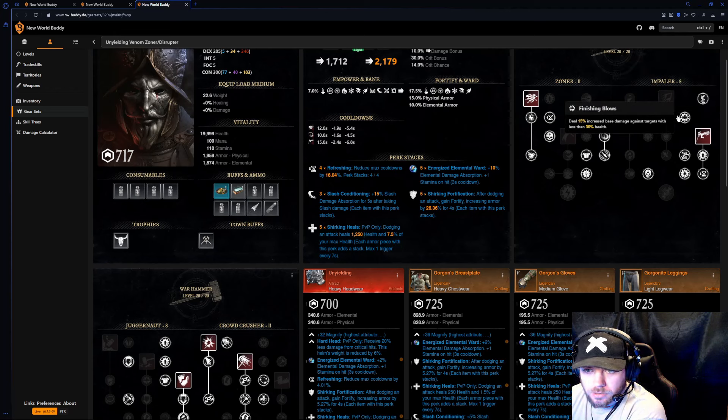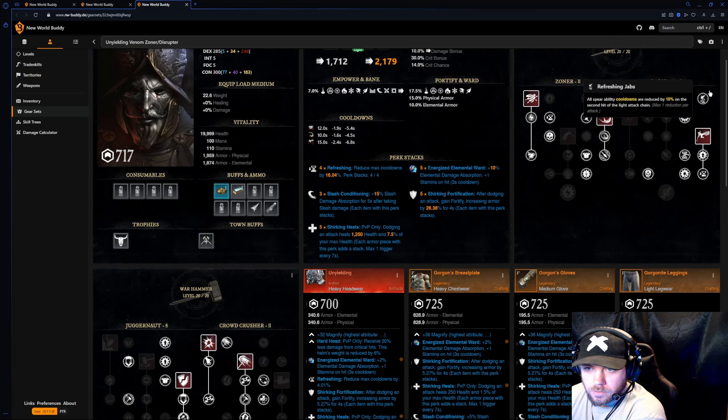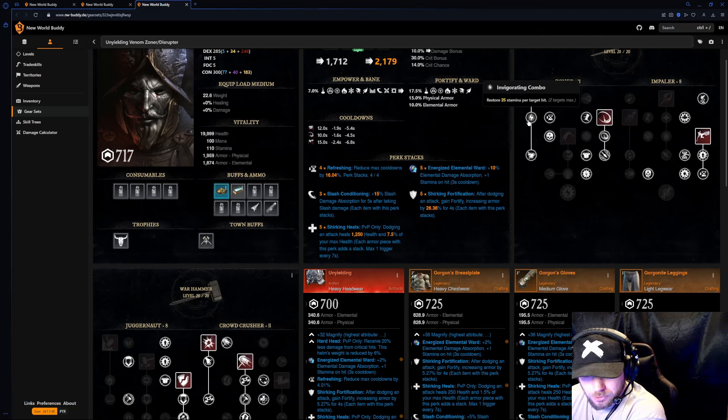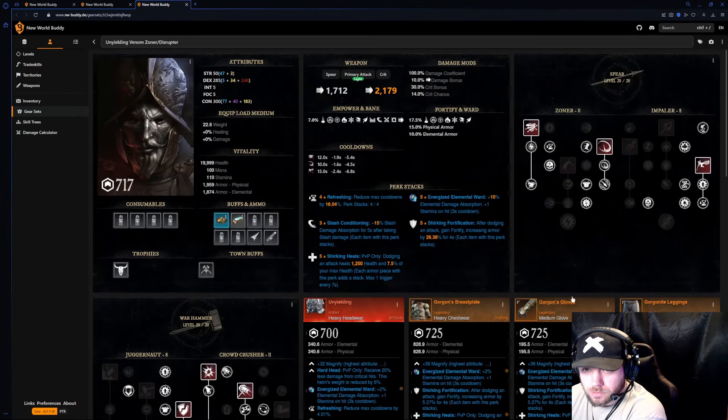Dealing 50 percent increased damage against targets less than 30 health just to finish them off. Cyclone restores 25 stamina, so it's 50 stamina per use, and you push targets back — you also have Leeching. Successful heavy attacks reduce all your cooldowns by 15, which is really good especially since you're heavy attacking anyway. Your next dodge consumes 20 percent less stamina for two seconds after a successful hit. Stamina regen increased by 30 after a critical hit. Heavy attacks give you Fortify and stamina regen is increased by 30 — you're building stamina.